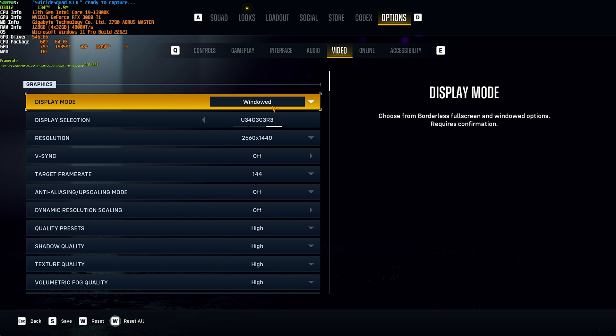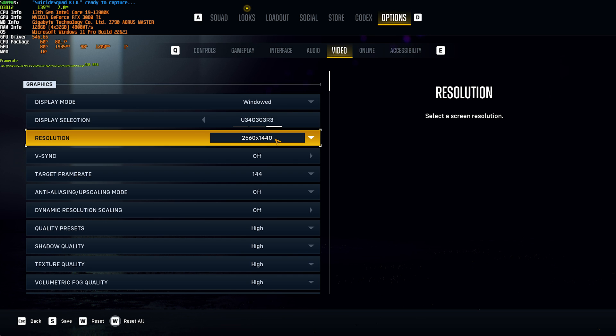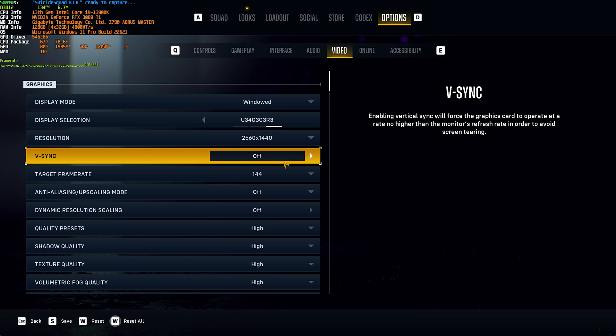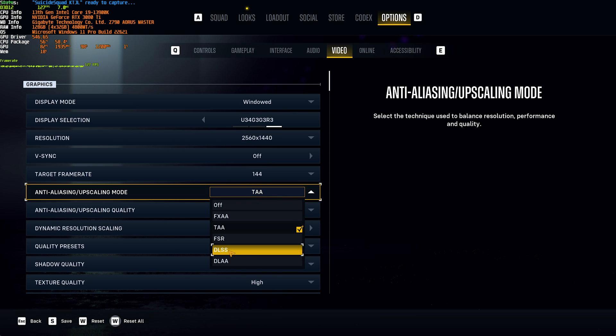Full screen is going to give you better performance. Display selection should be whichever display you're playing on. Resolution should match your display, no higher or lower. V-Sync turned off, unless you're getting screen tearing. Target frame rate should match your screen's FPS limit — in my case, 144. Anti-aliasing and upscaling: you should most definitely have this set to DLSS or FSR, as either of these will give you a huge boost in performance. DLSS is NVIDIA-specific, but FSR runs on pretty much all graphics cards.